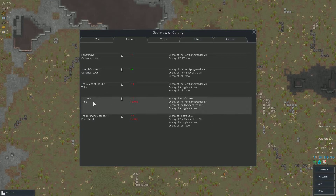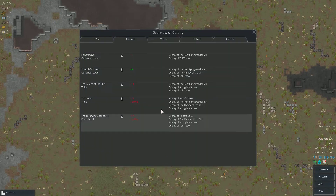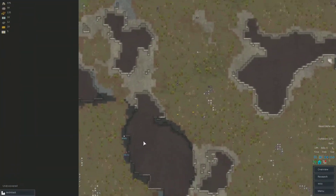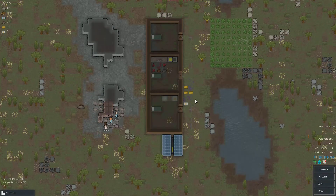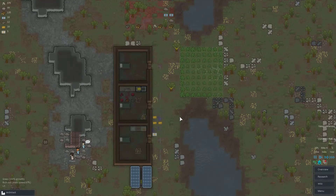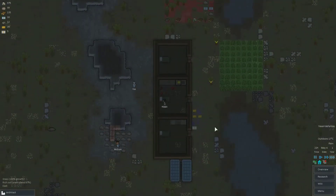I have somewhat negative relations with one tribe and another is outright hostile, so we'll probably get raids from tribes and pirates. Hope's Cave just visited us — you can click the information tab to get details. It says it's a small community of survivors who've lived here for decades and lost most of their technology, working with simple mechanical tools and defending with gunpowder-era weapons — not inherently aggressive. So we can probably trade with these people if we get our relations up, though I'm not an expert.